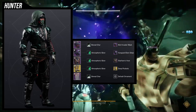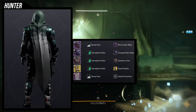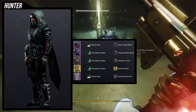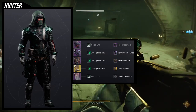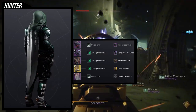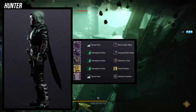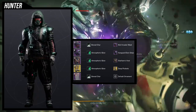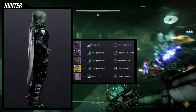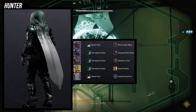To start off we're going to be looking at the armor and then we'll explain the shader situation, because it is kind of important with the pieces I chose. For the helmet we're using the Illicit Invader Mask specifically because the Vanguard Dare Grips have a red line coming across all of the arm on both sides, and I at least wanted to have some red in there to match that. For the boots we have the Deep Pockets ornament for Lucky Pants, because I think it's just the cleaner look.